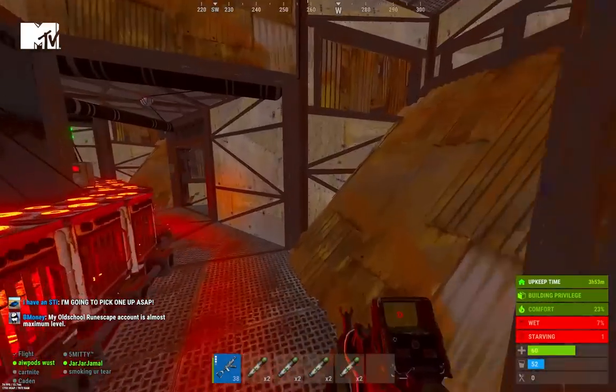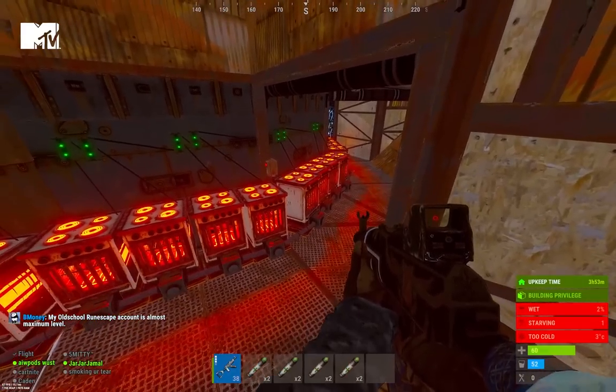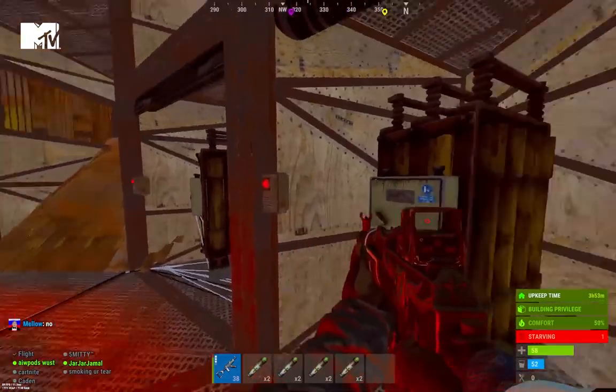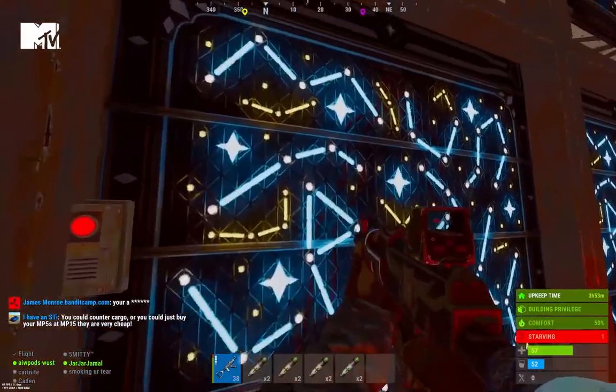You probably noticed there's no large furnaces, and that's because everything cooks on an automatic electric furnace setup. Now, to power all of this, we need an insane amount of batteries. As you can see here, these are just a few of our many batteries to power this fully automated base.